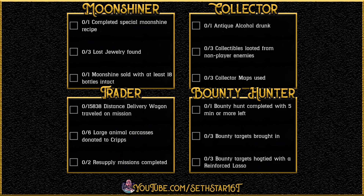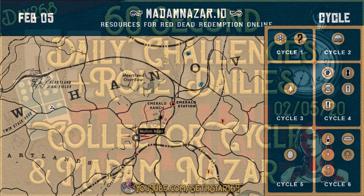Here's a quick look at your level 20 roll dailies — collect your cycle and location of Madame Nassar. We'll be right back.